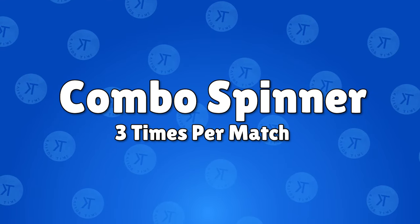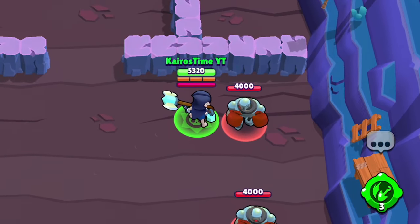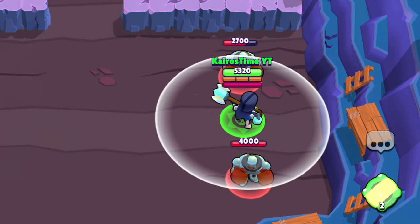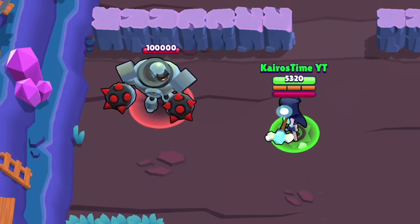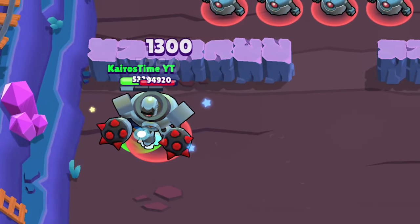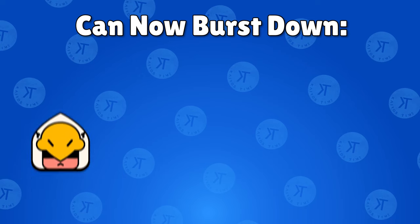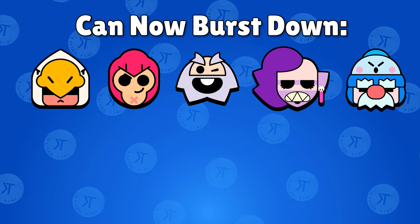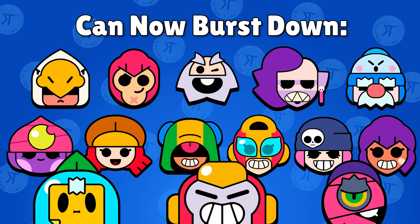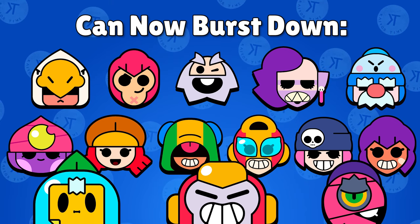Mortis' first gadget is Combo Spinner, which can be used three times per match. When Mortis uses this ability, he spins his shovel around him and deals 1,300 damage to enemies up close. It's a pretty simple ability, but it is much stronger now that Mortis can actually move while he's using it. Without a super already charged, this increases Mortis' burst damage from 3,780 to 5,080 damage, which is significant because it allows him to burst down brawlers he could not before — including Beau, Colt, Dynamike, Ems, Gale, Jean, Jesse, Leon, Max, Penny, Shelley, Sprout, Surge, and Terra. That's a significant improvement to the number of brawlers that Mortis does not have to feel as worried around, which is what makes this ability so deadly.